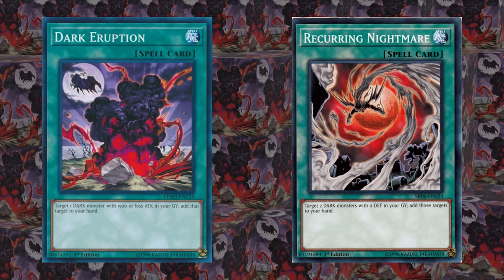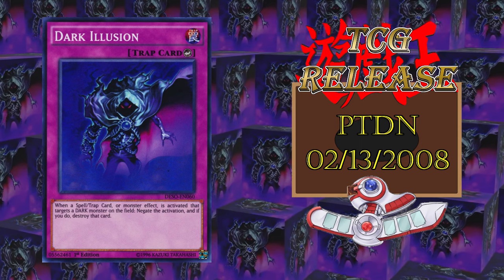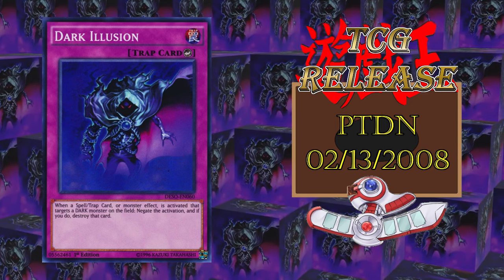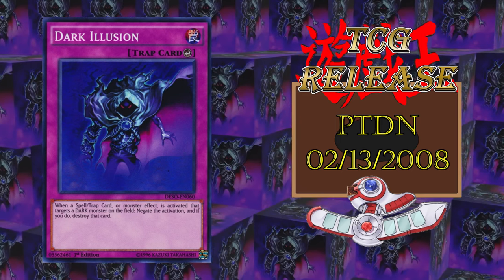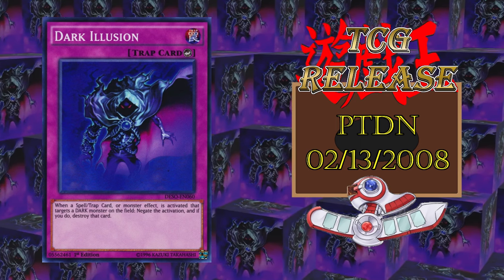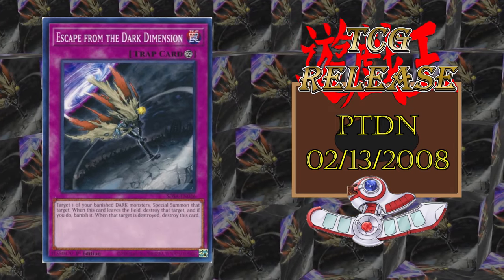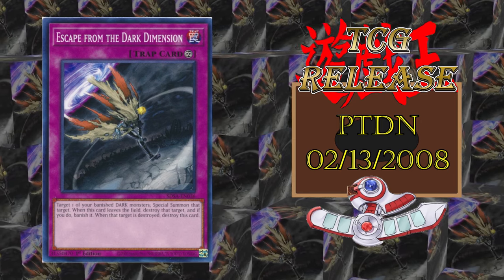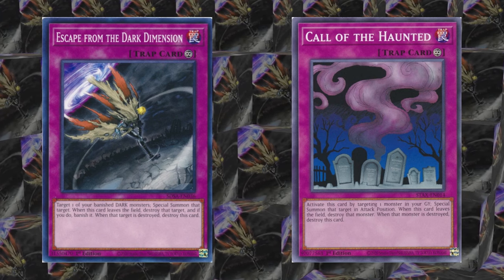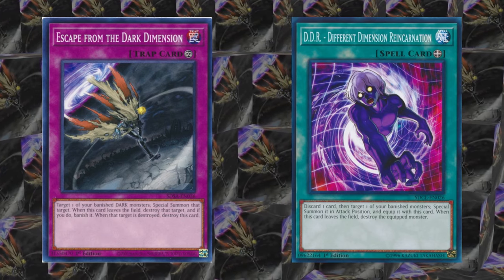Let's move away from card advantage for a moment, but we're still not done with the Phantom Darkness. Dark Illusion is protection from targeting effects and is one-for-one negation. I like how broad it is — it affects spell, trap, and monster effects, and even destroys the card, meaning that the monster effect negation is also removal. This card was meta on release, but not necessarily a staple. Another meta-on-release card was Escape from the Dark Dimension, which is a single target special summon from the banished zone, sort of like an evil step-sibling to Call of the Haunted. This card is not bad, but was very quickly overshadowed by the faster, more versatile Different Dimension Reincarnation. Historical play value is why this card made the video.